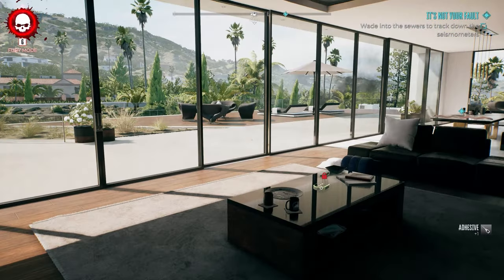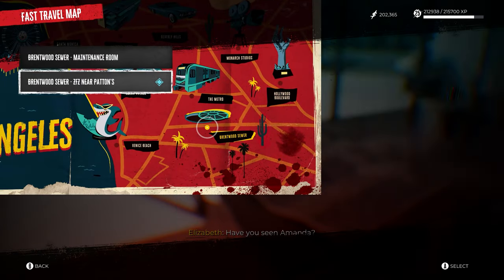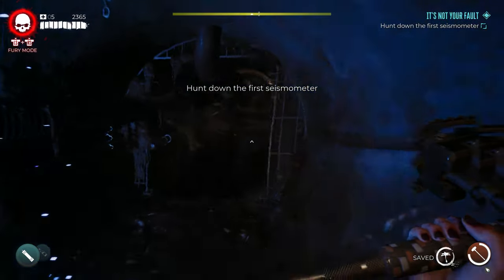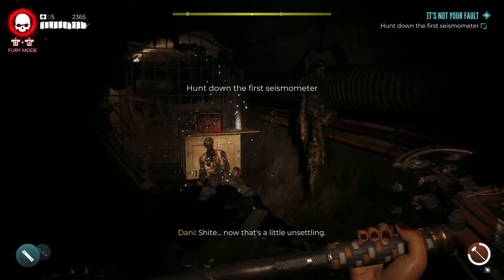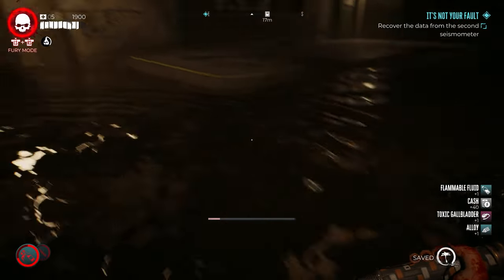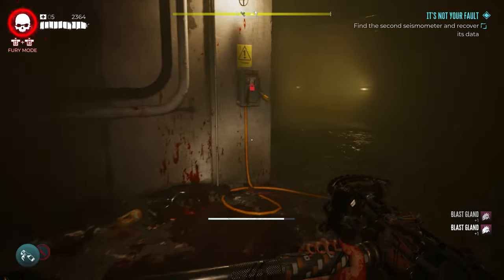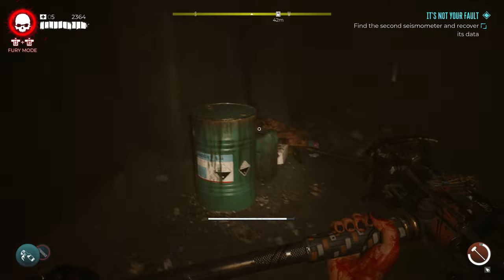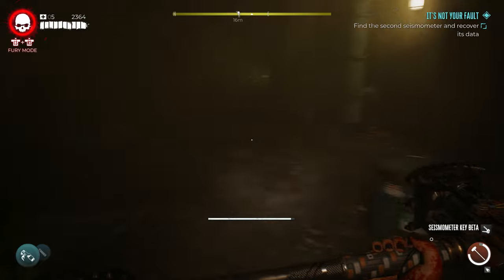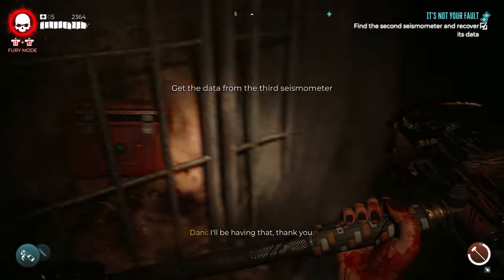Once Luciana gives you the quest, fast travel to the Brentwood Sewer near Patton's. Once there, you need to collect seismometers by finding keys for the boxes and unlocking them to get the data. The first seismometer is right to your left down the hallway after you leave. The second is down the tunnel — go straight, hit a wall, take an immediate right, and the keys to the second seismometer are there. Turn around, keep going straight, hit a wall, take a left, and the second seismometer is behind the bars.